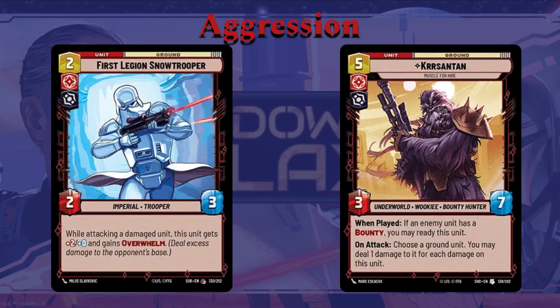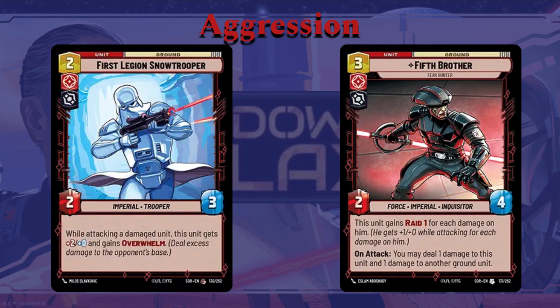Also, you have the First Legion Stormtrooper — set one card, two cost, two-three. While attacking a damaged unit, this unit gets plus two power and gains Overwhelm. Works with Gideon's ability but also works in general with the game plan, allowing it to swing in for four or five with Overwhelm onto a damaged unit using Gideon's ability. The Fifth Brother is another set one card, three cost, two-four. Works with Gideon's ability — he gains Raid one for each damage counter on him, another pseudo-Grit ability. On attack, you may deal one damage to this unit and one damage to another ground unit, allowing you to buff his first ability while doing a little ping damage around the board so your Overwhelm hits may land a little harder.